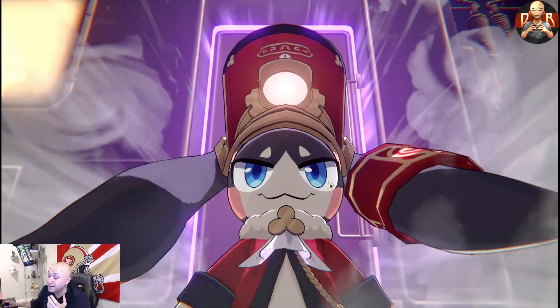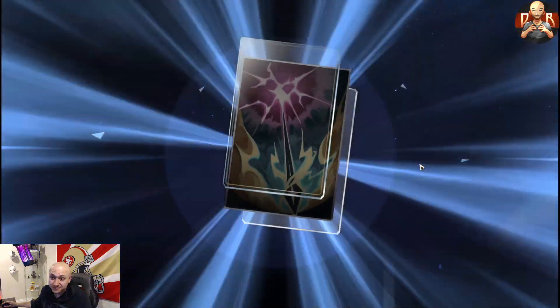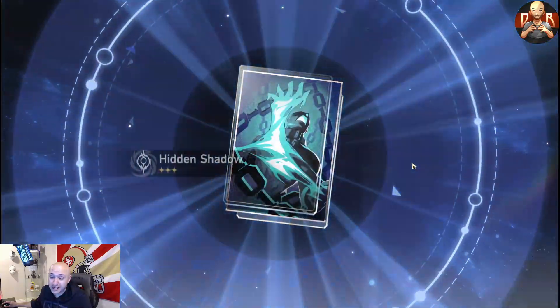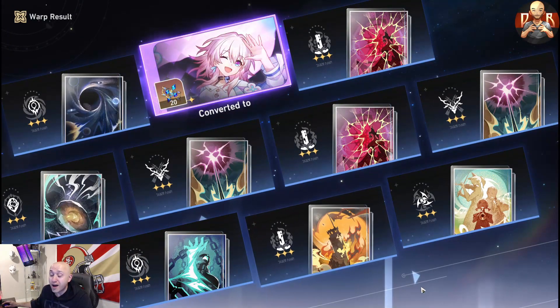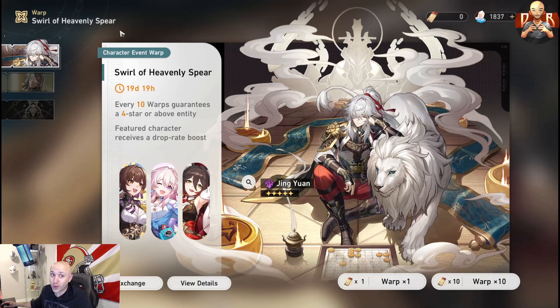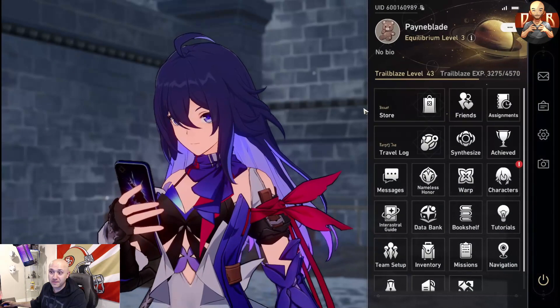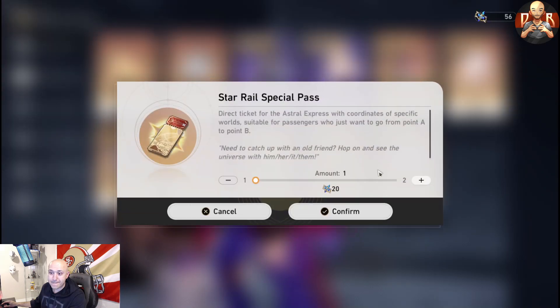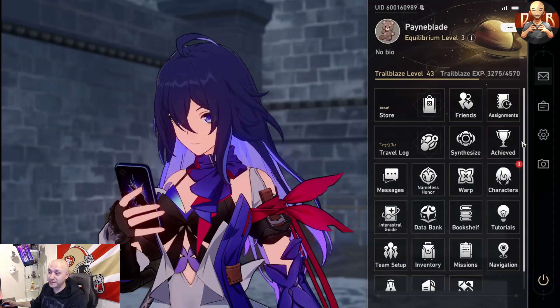The game has been very kind to me overall, don't get me wrong. If I can just get Sushang I'll be happy — I don't even want Jingyuan. This is just absolutely atrocious — all three stars again. Last one, last one. Here we go. What a crappy summoning session.